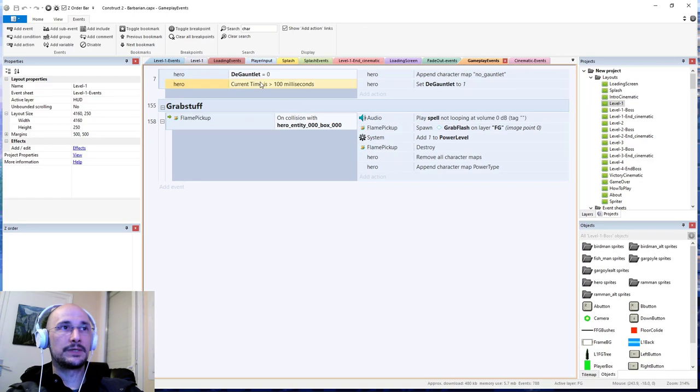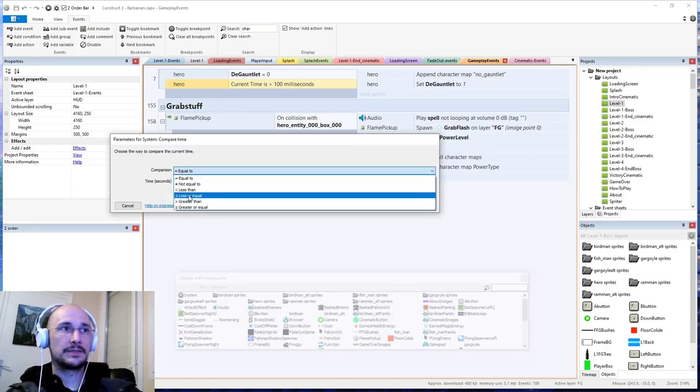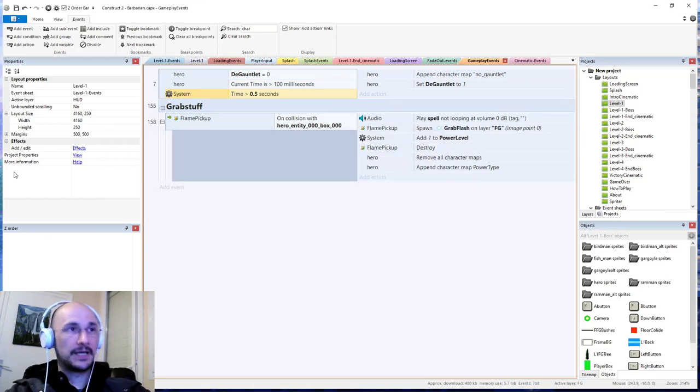Before, the way I had it was just a general check for whether the timer of the level was greater than half a second — if de-gauntlet is zero and this time is greater than half a second, then append that character map and set de-gauntlet to zero. I added that as a bug fix last time and it worked, but something happened — I assume something was just slowing down on your computer. The problem is that Spriter objects will not accept a character map to be appended to it until it is done initializing, and that can take more than half a second when the layout starts. So it was not a reliable bug fix.